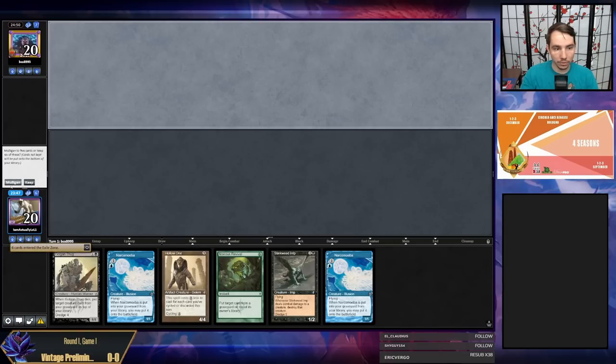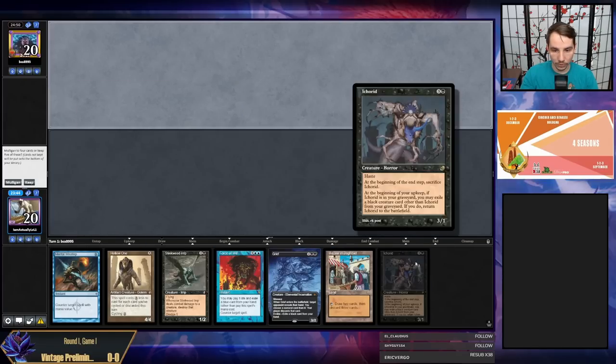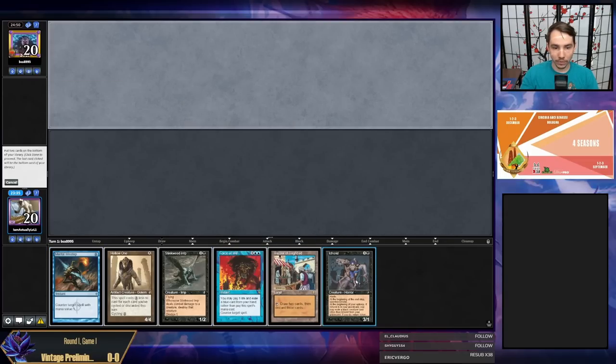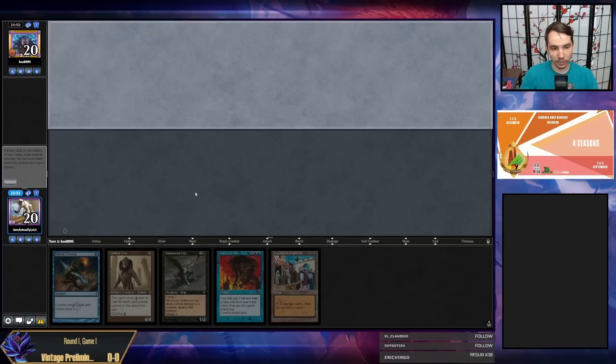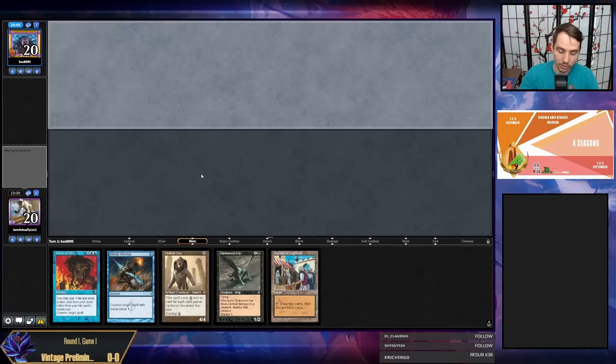This hand has a Bazaar, a Hollow One, a Force of Grief, and black cards — definitely a keep. We're on the draw, so I'm going to keep Force, blue card, pitch Grief, Ichorid, keep my dredger and Bazaar. Seems pretty reasonable — draw another card, pitch all our cards, then play a Hollow One and still have Force. Not a bad five-card hand.